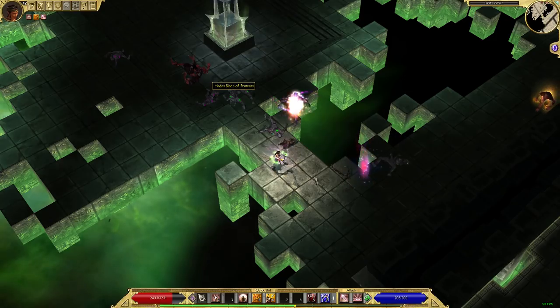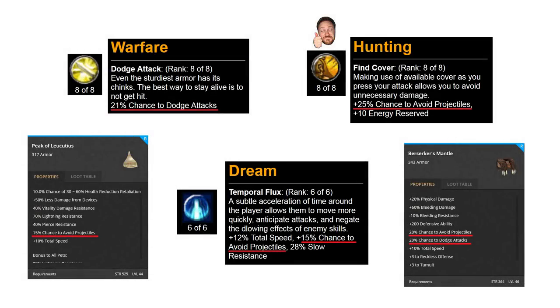In Anniversary Edition you used to be able to stack these to 100%. Classically, Haru specs — which is Dream Hunter — would stack defensive ability along with chance to avoid projectiles to become pretty much immune to attacks. You can't do that anymore, and stacking up to even 80% requires a lot of investment and opportunity cost, and is usually only feasible by certain masteries like Haru specs.